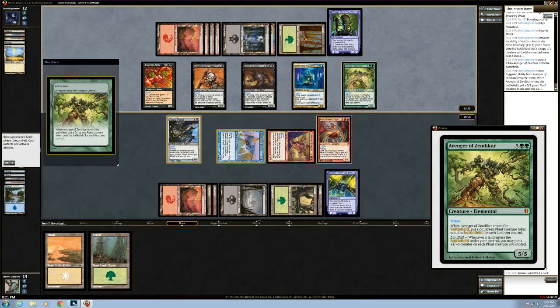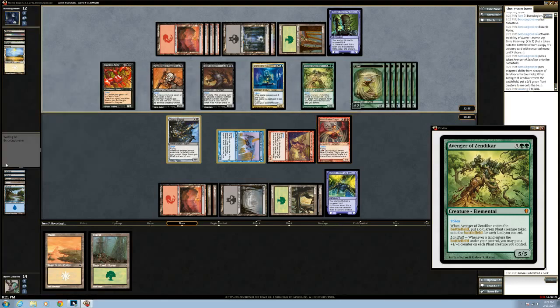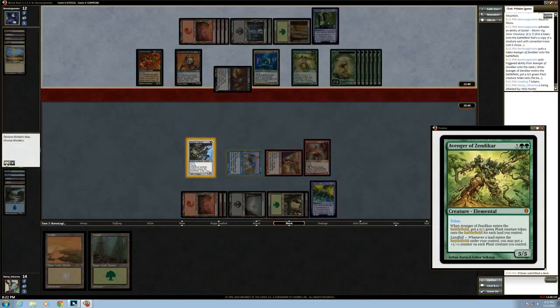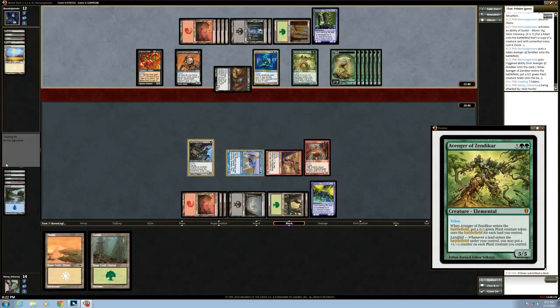This guy's pretty good — Avenger of Zendikar makes a bunch of plants, and then he has landfall, so whenever you play a land all your plants get +1/+1 counters. It's a really good seven-drop, but it doesn't do anything immediately. Can we block this thing? It doesn't matter — we're gonna win next turn.